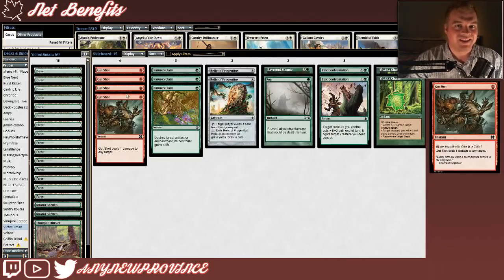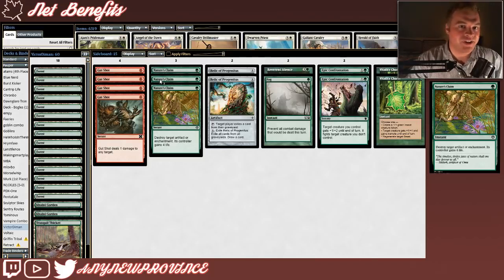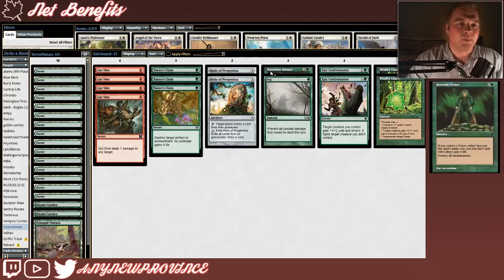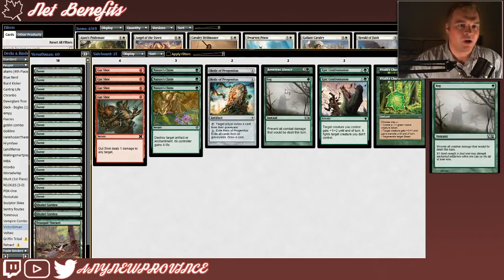Let's have a look at this sideboard. We've got 4 copies of Gutshot for picking off Spellstutter Sprites, Elves, and Inside-Out Tireless Tribes. We have 3 copies of Nature's Claim to blow up Affinity's 4/4s — they gain a little bit of life, but who cares? We're going to kill them with poison counters. We've got a couple copies of Relic of Progenitus for nuking our opponent's graveyard, maybe taking out a critical Chainer's Edict in the process. We have a copy of Reverence Silence for blowing up all of the auras on a heroic creature or a Boggle.